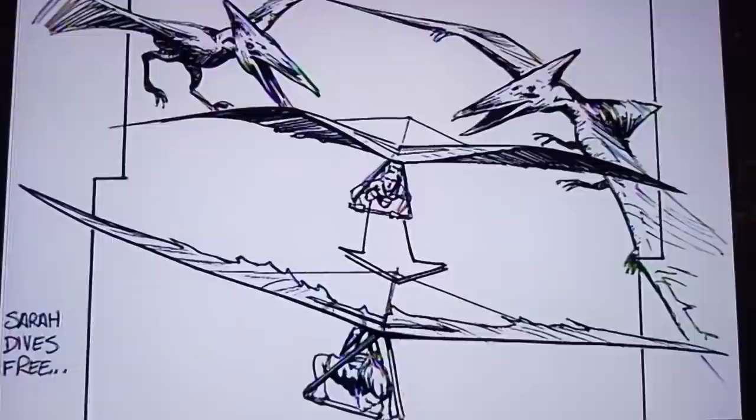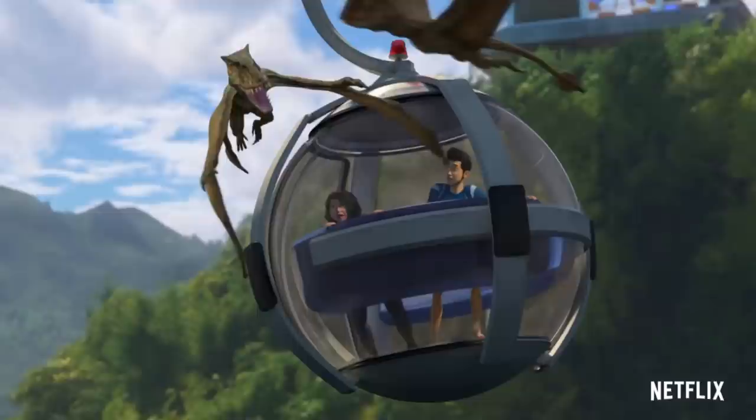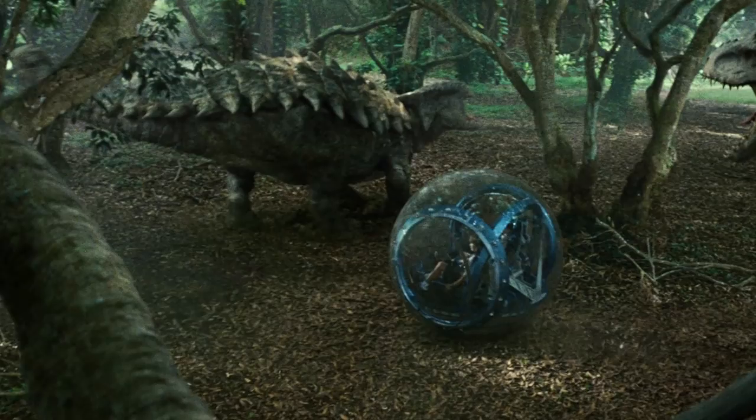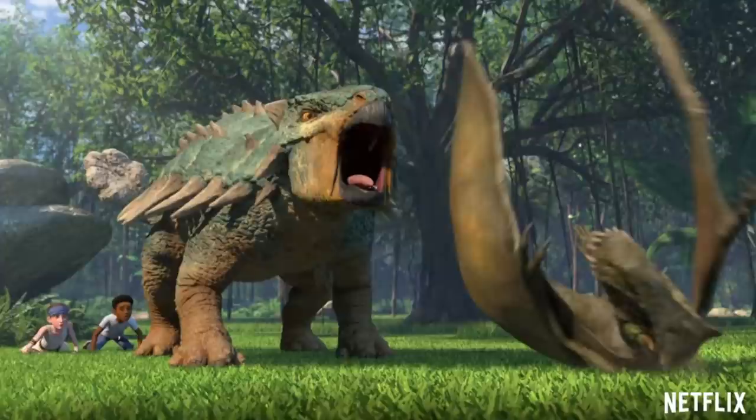It is pretty cool to see brought back here. We did already see a lot of this in earlier clips and still images, but one thing we actually got here that we didn't get before was Bumpy protecting Darius and Ben by ramming himself into a Dimorphodon that's swooping over to get at them. They had a really good opportunity to use the Ankylosaur tail and they didn't use it — I don't know why. I thought for sure when the Dimorphodon was coming at the kids you'd see the big club tail slap, but no, they just hit him with his head. A head butt. That's an interesting choice.